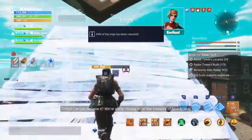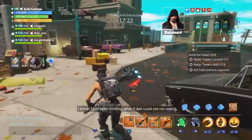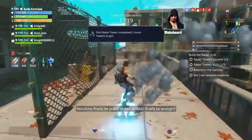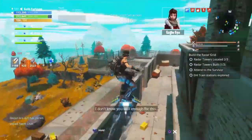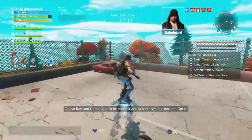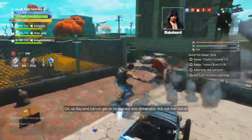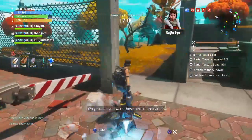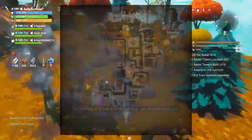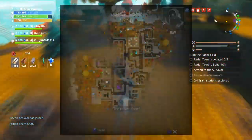[In-game dialogue]: 'Can you believe it? We're really closing in on the treasure of Rowdy Jack!' 'I know! I just keep thinking, what if Dad could see me now? Would he finally be proud of me? Would I finally be enough?' 'I don't know you well enough for this.' 'So Ray and Dennis get to be earnest and vulnerable, but not me! Got it! Do you... do you want those coordinates?' 'For the love of all that is good and holy — yes, please, Eagle Eye!'